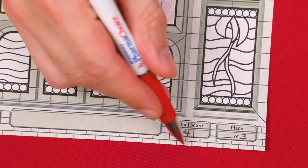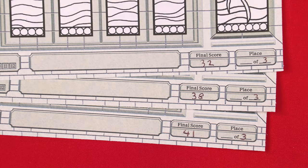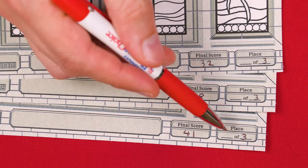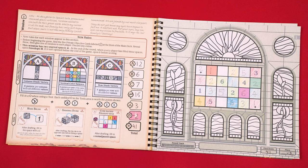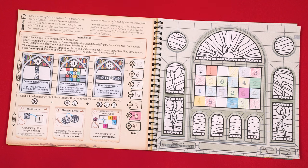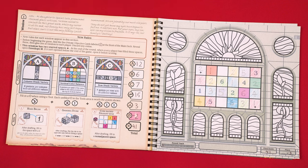Transfer your total to the box at the bottom of your windows page and record your placement compared to the other players. If there's a tie, break it in favor of the player with the fewest legacy points. If still tied, break in favor of the player with the fewest broken and empty window spaces. If still tied, break in favor of the player who scored the most points from their private objective. And if still tied, by player order in the last round, going from the first player down to the last.